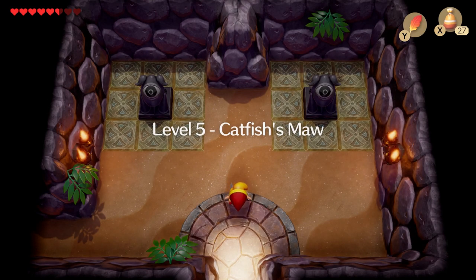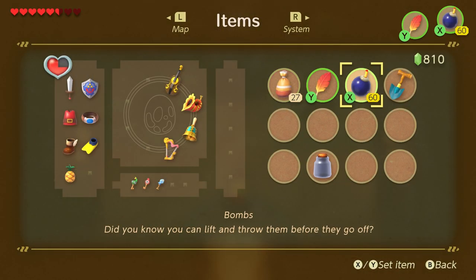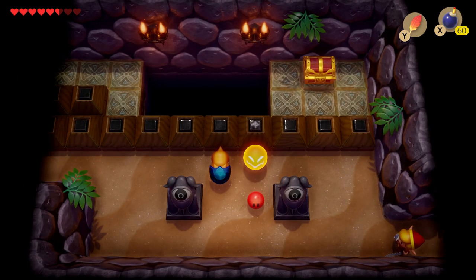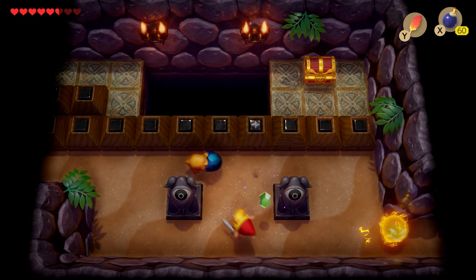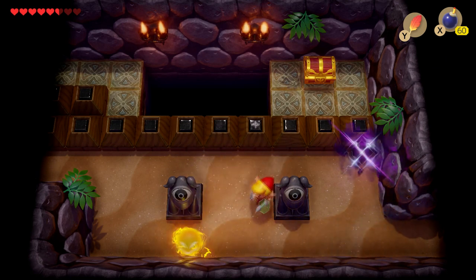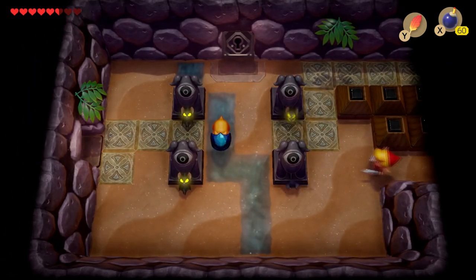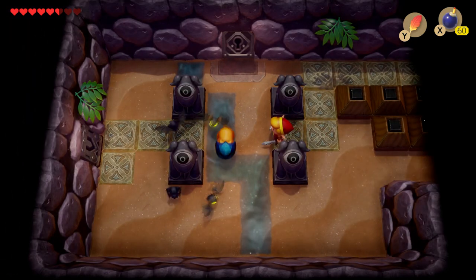Welcome back to YouTube. This is Catfish's Mall, dungeon number 5 for Link's Awakening. We're going to head right here to the left. I recommend you have your bombs equipped. We're going to take out this enemy here. This enemy requires you to hit them from the back, so just be cautious — they are very annoying during this whole dungeon.